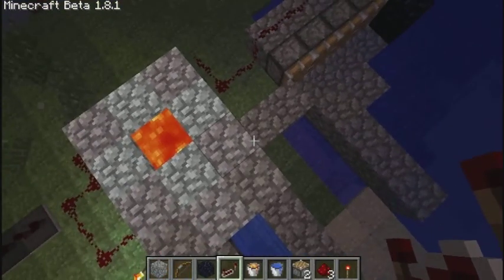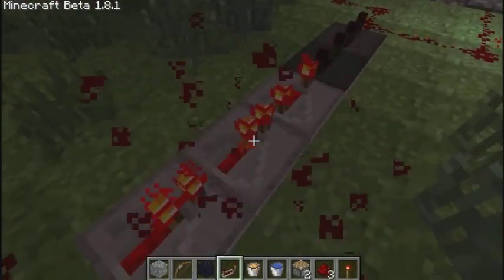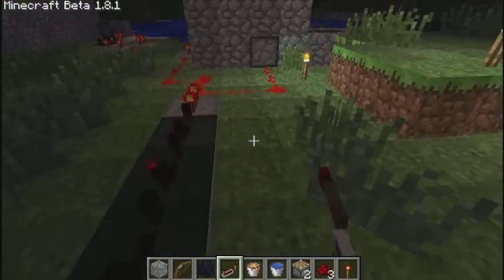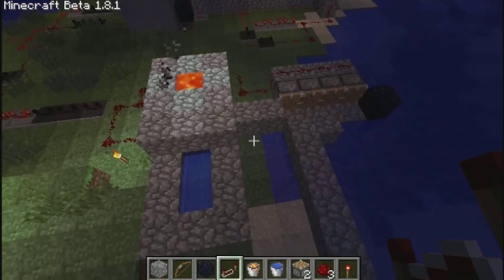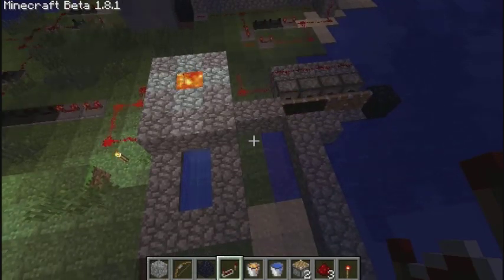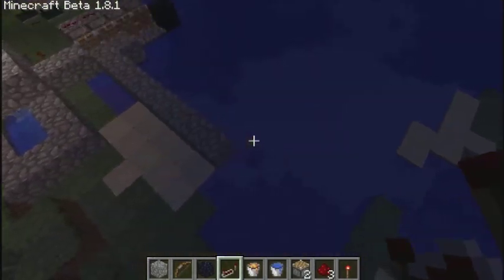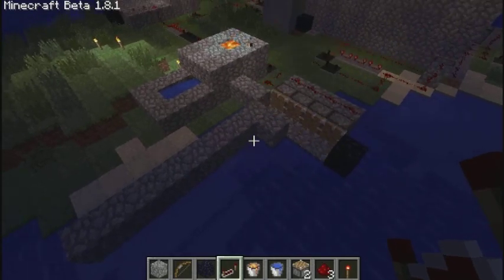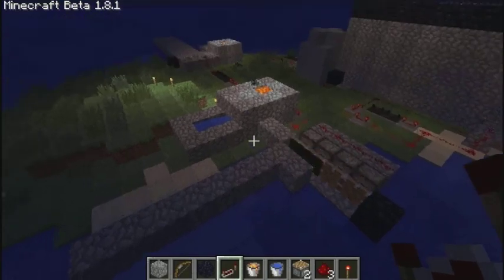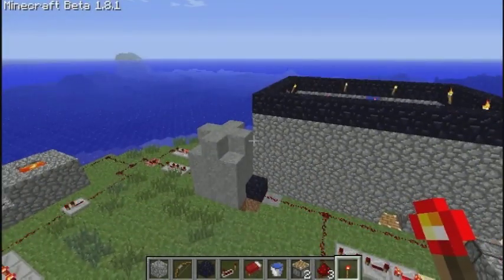Once the bridge is complete — see that far piston pushing cobblestone over? When it reaches its max distance or hits the obsidian stopper, it will push into the next piston, which will then stop and push into the second piston. The second piston will start building all the way to the end, and so on, until it hits the obsidian. That's when your pistons will stop and your bridge will be complete.